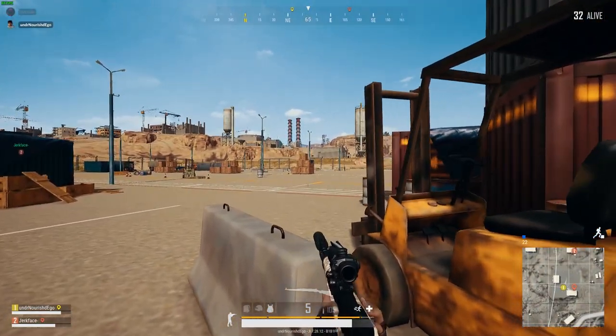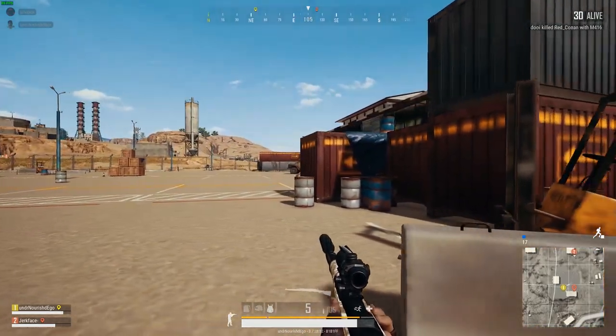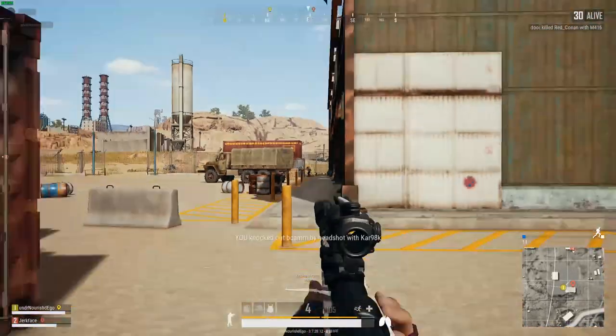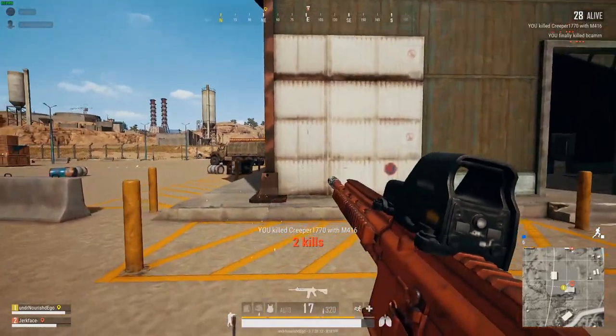In duos it's extremely risky to run a wide flank — it's important to have your partner keep the enemies occupied and distracted. You can even get your partner to peek intentionally so the enemies reveal themselves by firing shots at him. Once you spot them, make sure you take full advantage of them being left wide open and don't miss — that is the whole point of flanking.